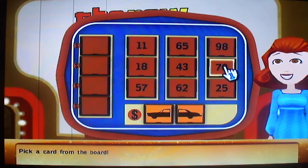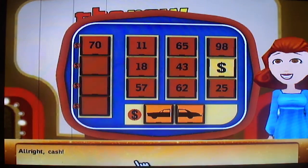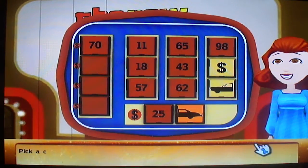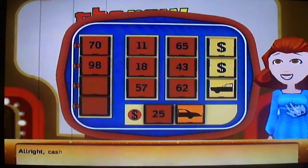70? I think the last two numbers are 70. What's behind this card? It's cash. Pick a card from the board — give me 25. There we go! Pick a card from the board — 98. No, cash. Pick a card from the board — 65. Cash.